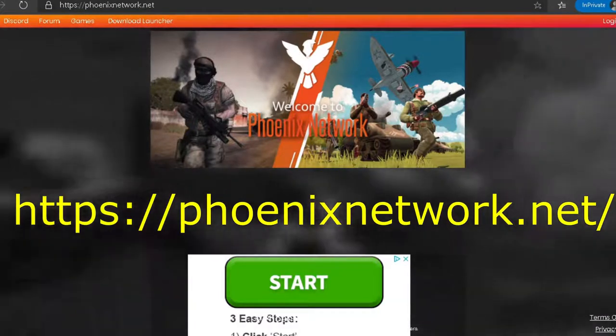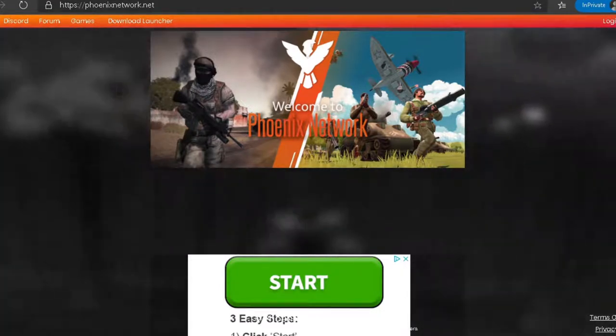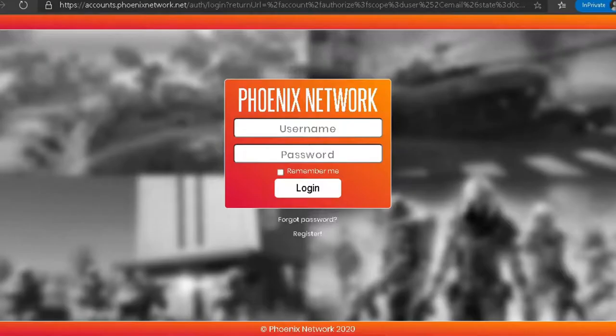To get started you need to go to the website then click on the login and register button on the top right side. If you already have a login ID, key in the login ID here. If not, click on register.